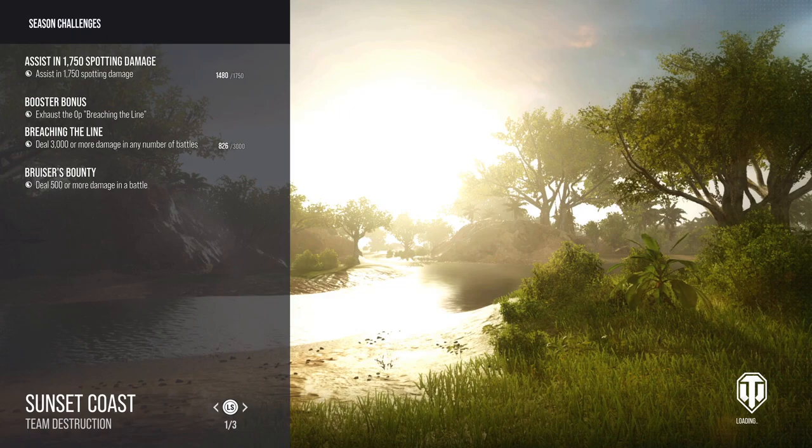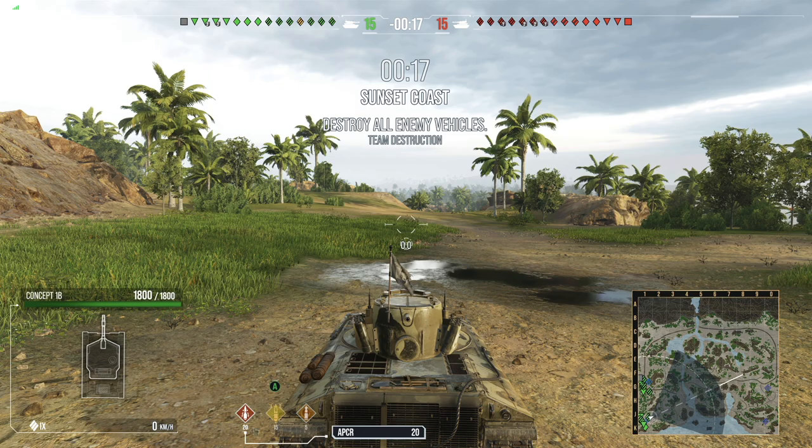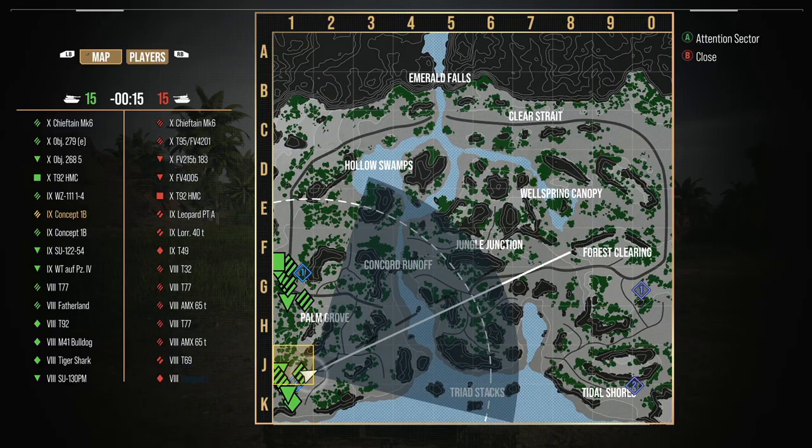Up next we have Sunset Coast. This match combines a little bit more aggressive plays and trying to get in as much as we can. This one utilizes more of the armor knowledge of the tank and slight aggression — trying to show off what it's like to maximize your DPM inside the Concept 1B.